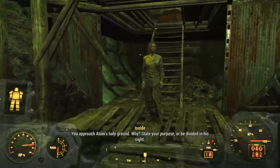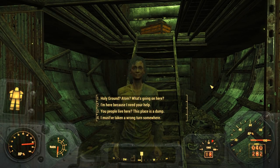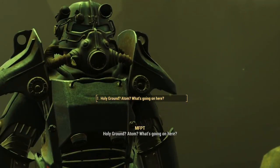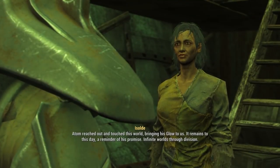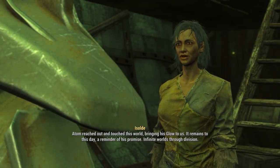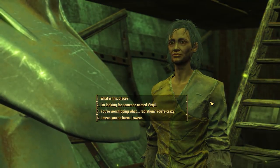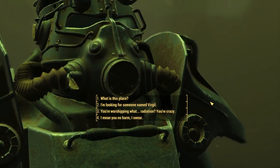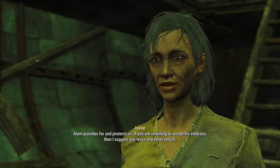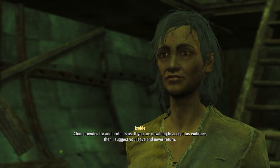Stranger, you approach Adam's holy ground. Why? State your purpose or be divided in his sight. I'm just going to ask what's going on here. Holy ground? Adam? What's going on here? 'Atom reached out and touched this world, bringing his glow to us. It remains to this day a reminder of his promise — infinite worlds through division.' Ugh. You're worshipping radiation? You're crazy. 'Atom provides for and protects us. If you are unwilling to accept his embrace, then I suggest you leave and never return.'